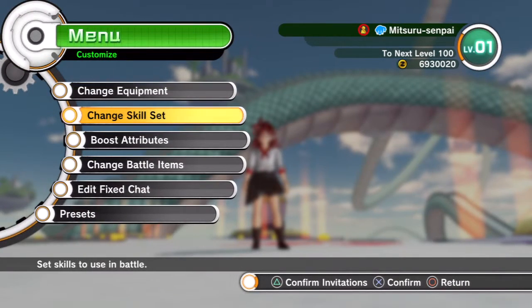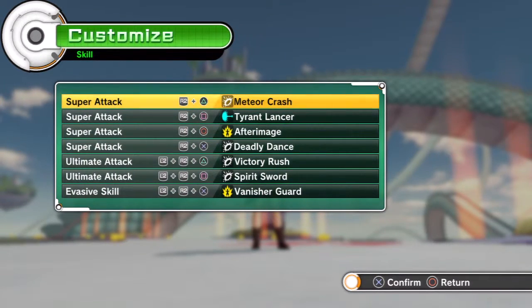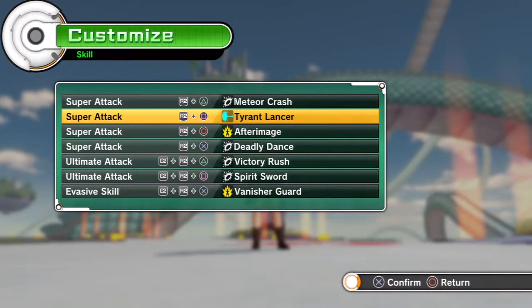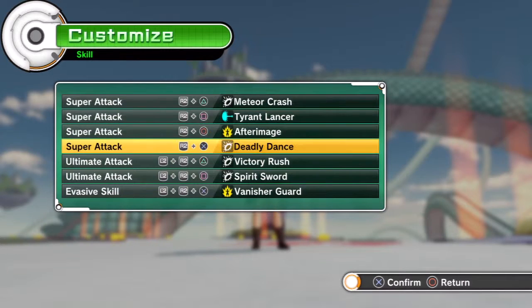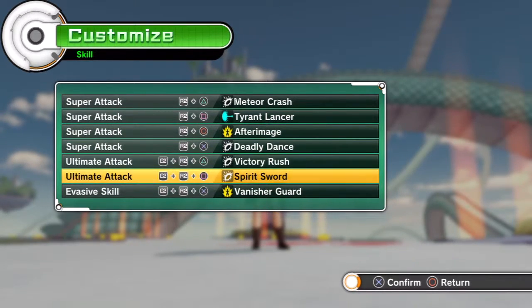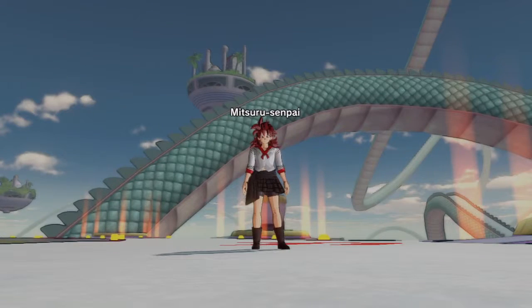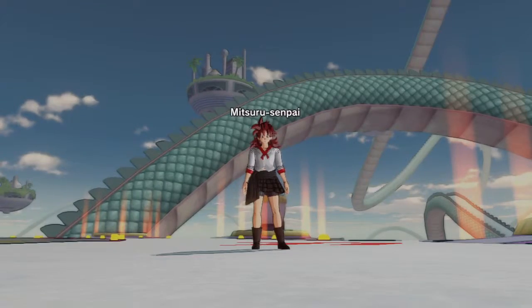For the skill set, I had a hard time honestly. I gave her Meteor Crash for the all-out attack. Tyrant Lancer from one of the moves in Persona 4 Arena that involved one of the ice spells — I forgot the name. Frimage for a dodge aspect. Deadly Dance looks amazing on her, to be honest. Victory Rush as all-out attack part 2. Spirit Sword for the Rapier kind of thing. And Vanishing Guard, once again, for — I forgot the name of the ability. So those are the two Persona females. Hope you guys enjoy the montage, and I'll see you for another customization.